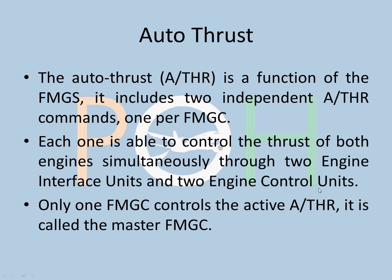Autothrust is a function of the FMGS - the Flight Management Guidance System. It has two independent Autothrust commands, one per FMGC, basically two channels of Autothrust. Each channel is able to control the thrust of both engines simultaneously through two Engine Interface Units (EIU) and two Engine Control Units (ECU). Only one FMGC controls the active Autothrust - that is the master FMGC. Autothrust is a very important function because it can relieve you from workload in the cockpit.